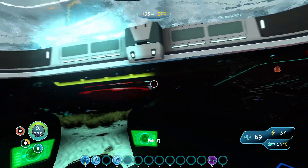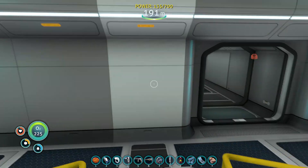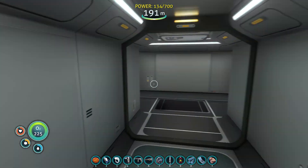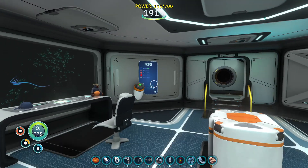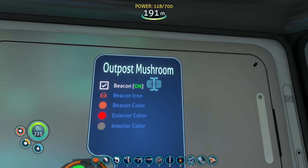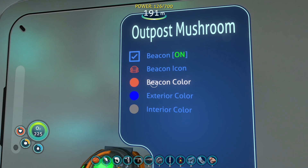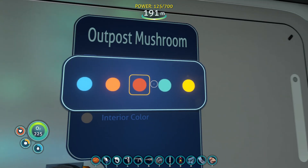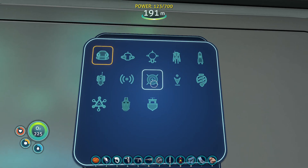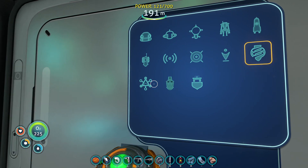Still driving sideways, but we have made it. I don't know why I'm driving like this with the Seamoth - I didn't even bother to fix it. There we go. Welcome aboard, Captain. Thank you very much. I'm here to steal what's left of this base. Outpost Mushroom - exterior color is going to be blue. Beacon color is going to be that kind of greenish color. Beacon icon is going to be nice - I actually know that could work.